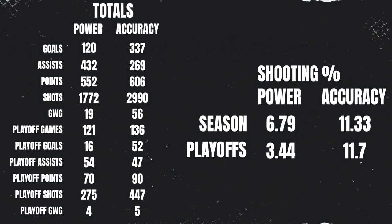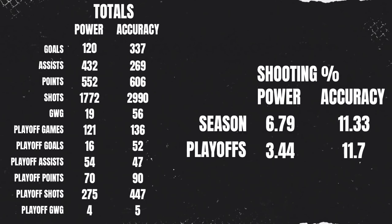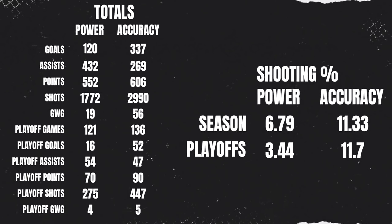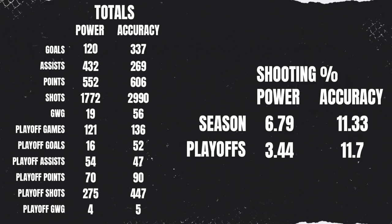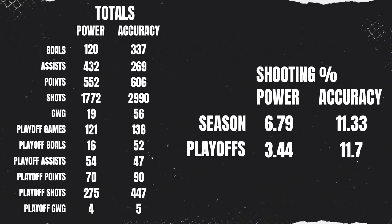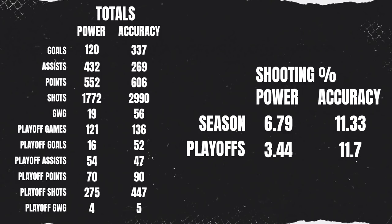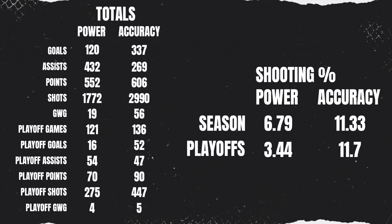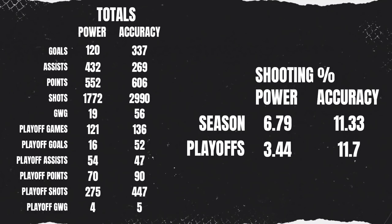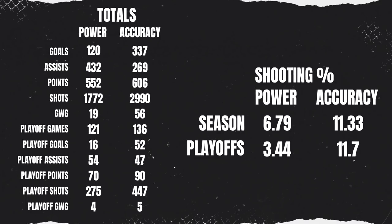Here are the final stats — some pretty interesting stuff. The power player definitely put up far more assists, but the accuracy player put up more goals and also had significantly more shots. I find that interesting given the same shot pass tendency, but one guy knew how to rip a puck and the other knew how to place it, and the guy who could place it took a lot more shots. Overall only about a 50 point difference between the two players, but shooting percentage was heavily in favor of the accurate player: 11.33 in the season and 11.7 in the playoffs, versus 6.79 and 3.44 for the power player.